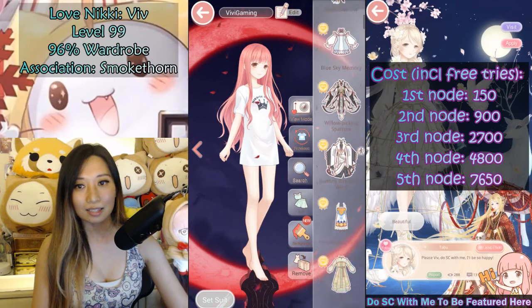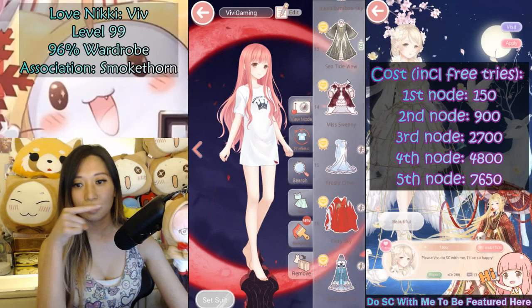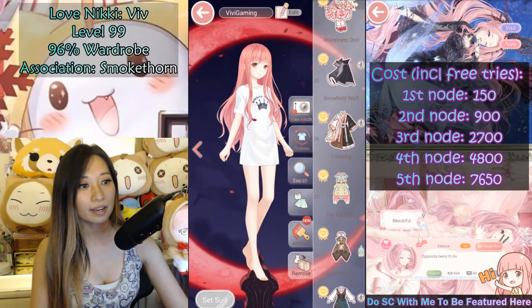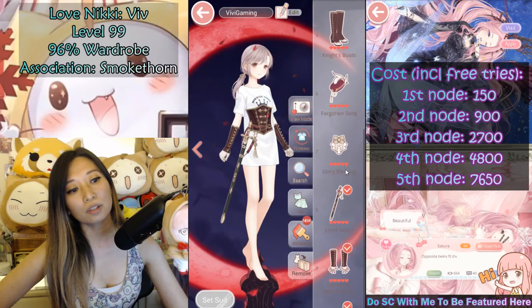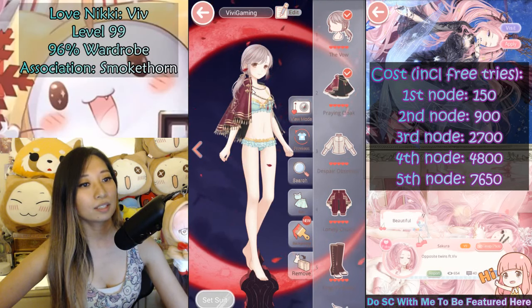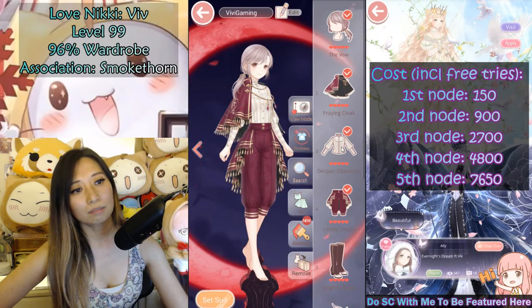So let's strip her down and look at the first suit. This hell event format has five different nodes - the costs are on the right of my screen. The first node suit is Mystery Maze. This is what I got on the first node - I think it's very common, but it might be different for everyone. You're gonna get this cape thing, this top, and this bottom, and here's how it looks like with and without the cape.